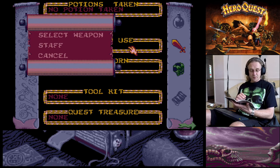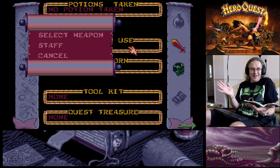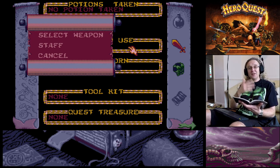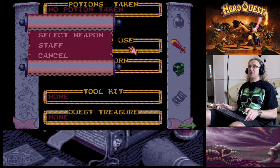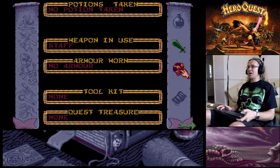The short sword also gives you two combat dice and you can attack diagonally, but it costs 150 gold coins - so there's no real difference except price. If you want to save 50 gold coins, get the staff. Let's click on staff.